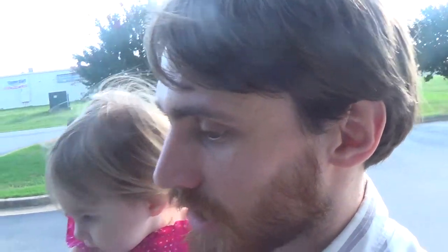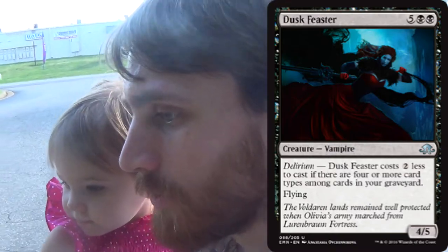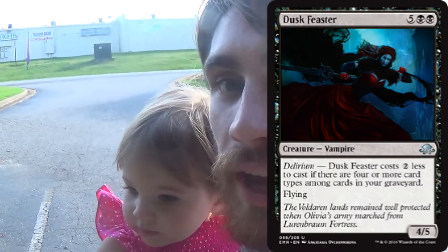Another option is the card Dusk Feaster. I really don't like this card. It is a seven-mana 4/5 with flying, but it only costs five mana — it costs two less if you have Delirium. In addition to still being five mana at its cheapest cost, we're talking about a card that still won't get you Ulamog. You can get up to nine-drops, but you can't get Ulamog.